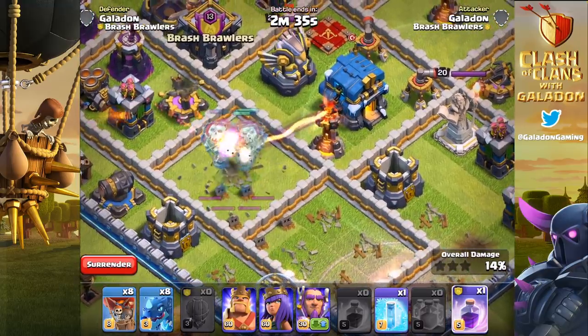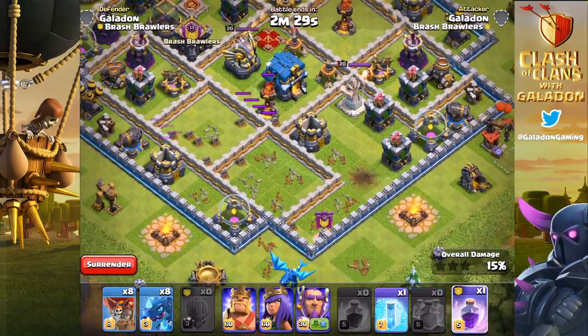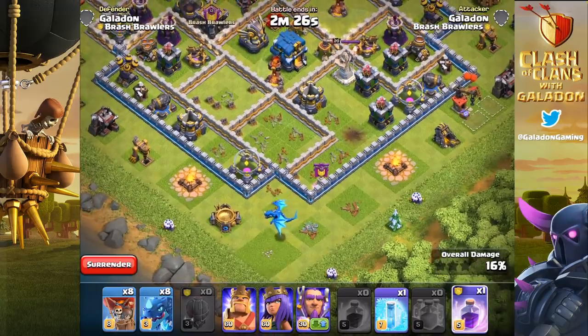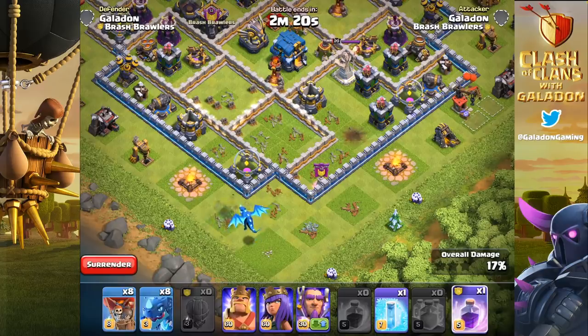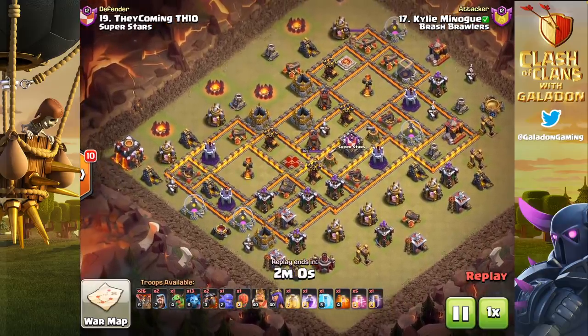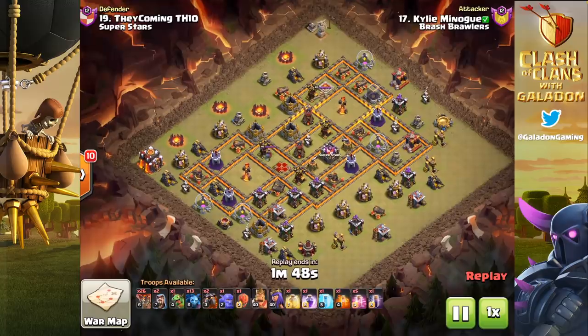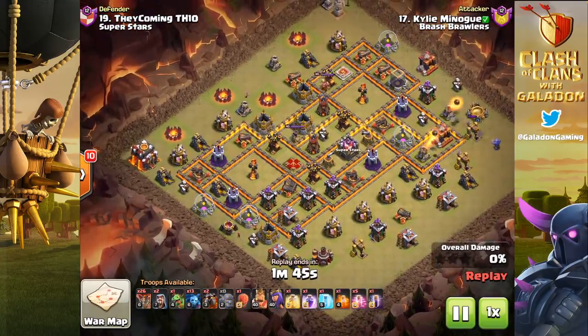I'm counting on you guys to come up with strategies — players will find ingenious ways to use the Stone Slammer that Supercell wasn't even intending. Right now I've got a couple of replays from Town Hall 10 from a recent developer friendly war. Although the attackers have changed most of their names, I suspect there are some pretty well-known clan war attackers here. It's 'Kylie Minogue' going in — a Town Hall 10 attack with the Stone Slammer, Bat Spell, and a pretty standard-looking LaLo attack.